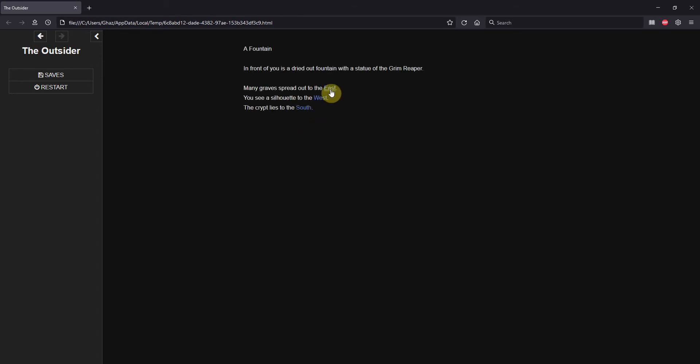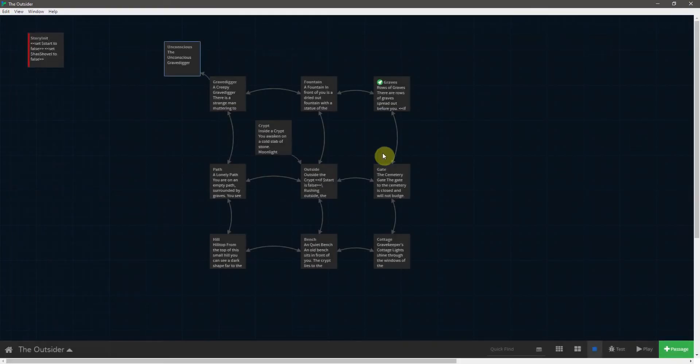Let's go west. We see that we can't pick up the shovel again because we already have it. Let's go west again, and now we have the option to hit him with the shovel. The double spacing is above that, so that's where I need to focus my attention when I want to get rid of one of these extra lines. Let's go ahead and hit him with the shovel — and it takes us to the unconscious grave digger.